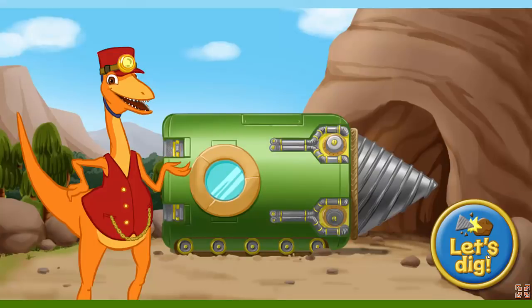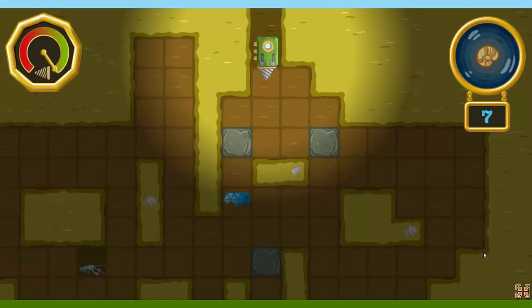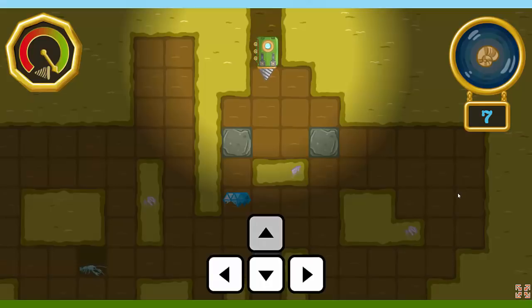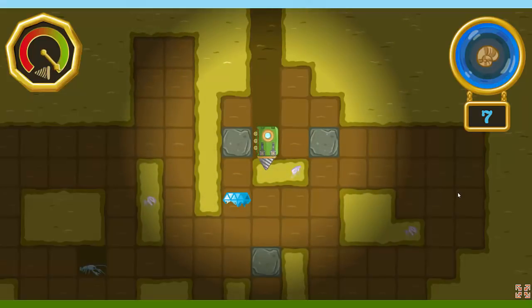We are headed underground in the drill train to search for fossils. You want to come along? Hit the button to get digging. Here we are! Try to find all of the fossils hidden in the loose dirt. Use the arrow keys to dig with the drill train to uncover the fossils. There are seven fossils in this area. Let's find them all.